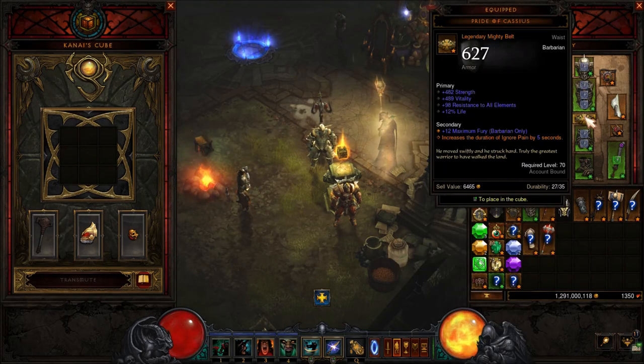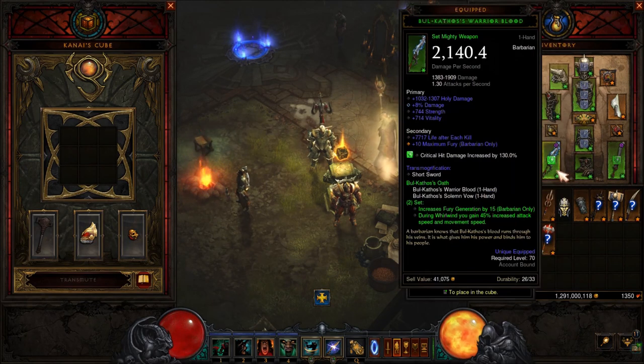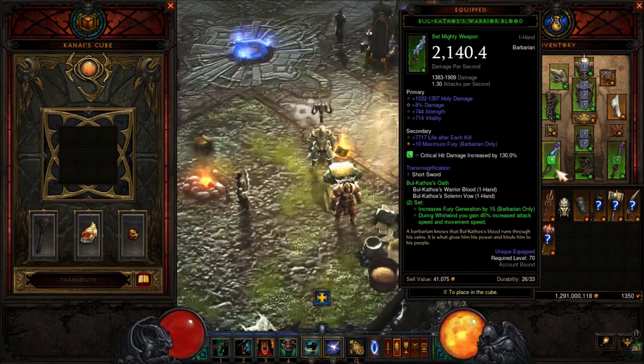That's the reason why we wanna use Pride of Cassius. This will increase the duration of Ignore Pain by 4, 5, or 6 seconds. The Scorched Earth rune from Ignore Pain will give you 50% damage reduction. Whenever we cast Whirlwind it will cost a lot of Fury, so that's the reason why you wanna use the Bul-Kathos oath weapons — this will increase the Fury generation.